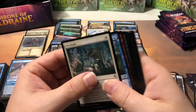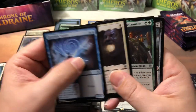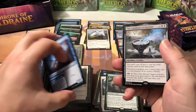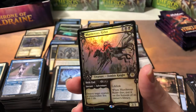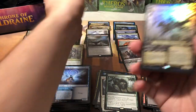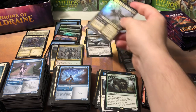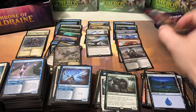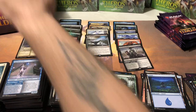Hypnotic Sprite, Deputy of Detention, Syr Faren, and the Cauldron of Eternity — our fourth mythic and fourth whiff. But right behind it we got a foil Murderous Rider with the alternate frame! The Cauldron is $2.50, but the foil Murderous Rider — I have a feeling it's maybe double digits. Regular one is $7.36, the foil is $13.95. That makes up for it. The box is looking a little better — we're almost to breaking even now, thanks to that foil Murderous Rider.